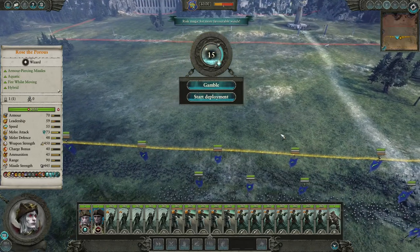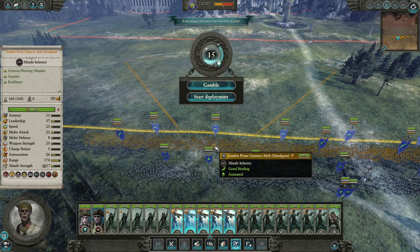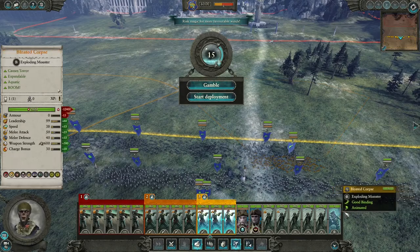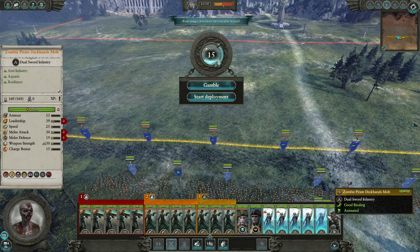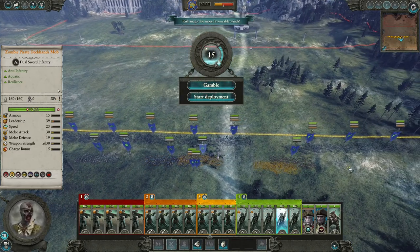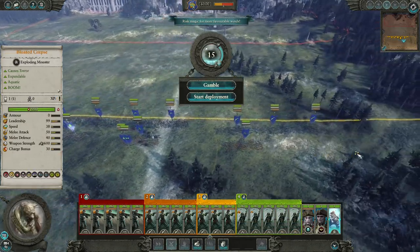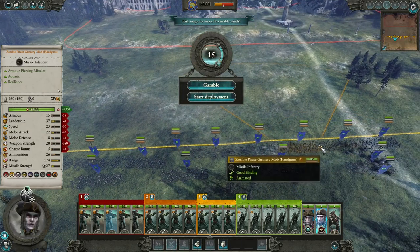Let's spread these out like so. Number two is gonna be there on the flank and number three is gonna be on the other flank. We're gonna stagger you through the entire thing - let's say like that-ish. I guess you should be like that and I'm gonna try to sneak you through the forest. Let's put you up there and put you up there.